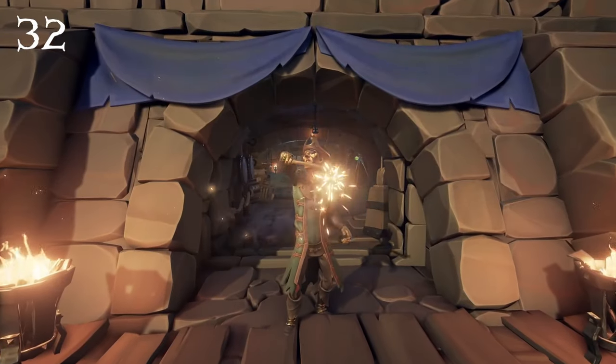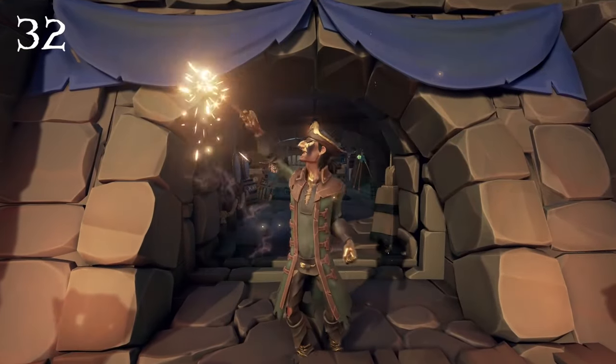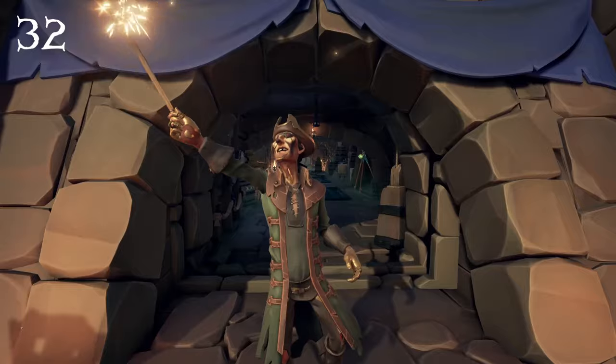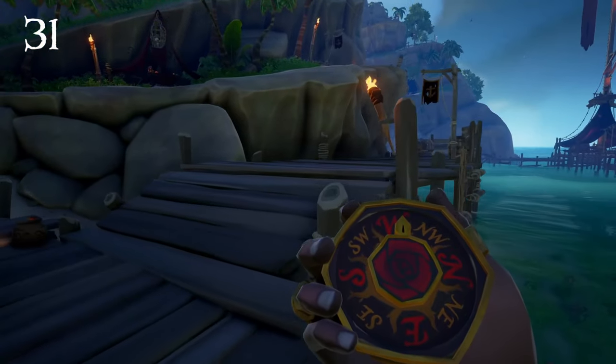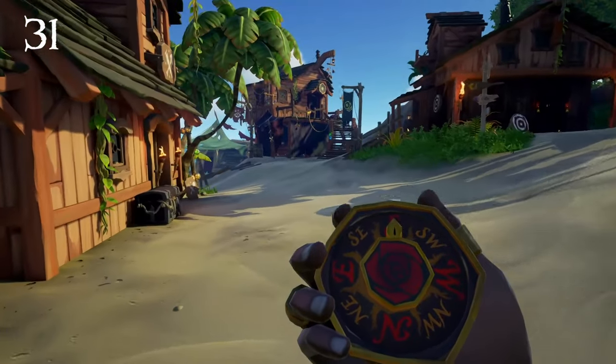Following that we have the Gold Hoarder's Jacket, which is similar to Briggsie's Hat since I don't really wear it too much, but I think it's a decent jacket and it can also go well with other Gold Hoarder cosmetics in the game. Next we have Rose's Compass. This cosmetic goes really well with the Wild Rose Tall Tale and it feels like a nice reward for completing that tale. I like the amount of detail on this compass, like with the rose in the center.